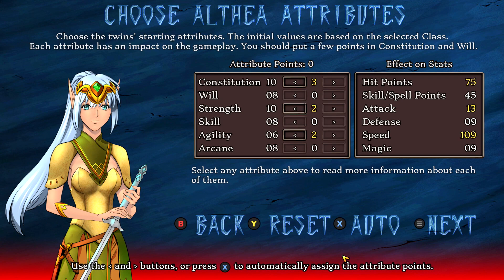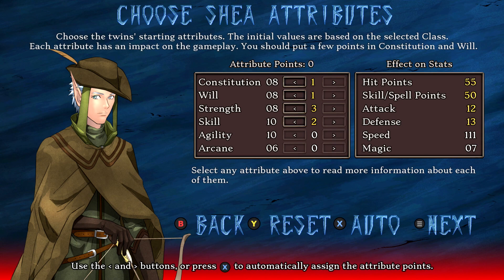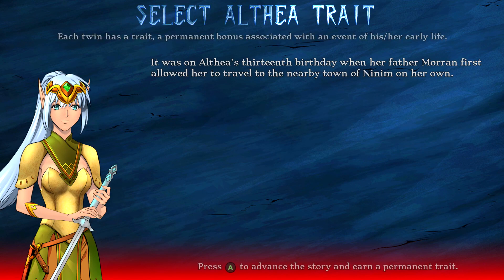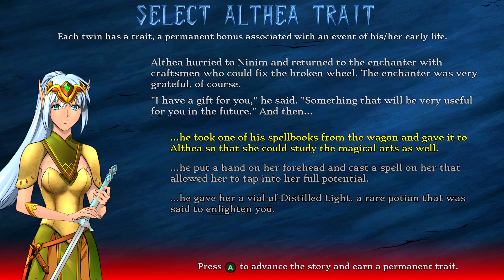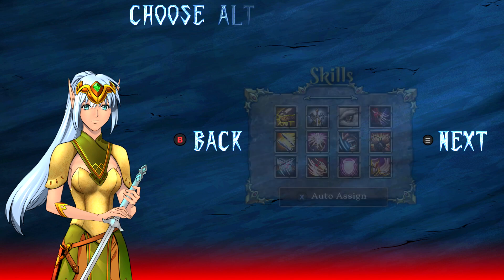Hit X to auto generate your stats once you get to the attributes screen, and make sure you do that for both characters. Then the game is going to ask you some questions to pick your character's traits — just pick whatever, so we're going to mash the A button, and you have to do that for both characters.